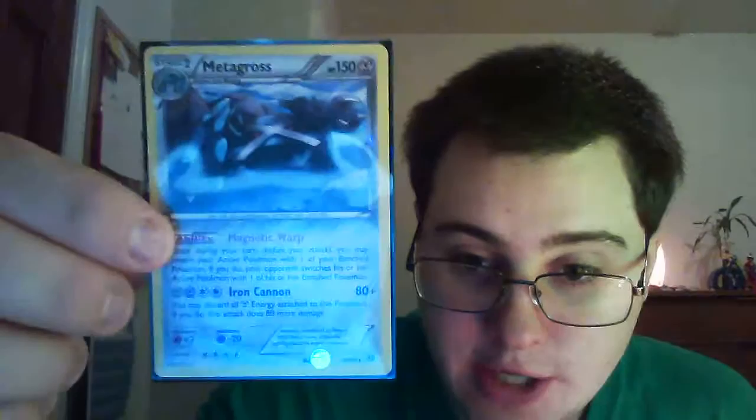So to start out, the Metagross that comes in the deck — here it is — 150 HP, and a pretty sweet ability, Magnetic Warp. This ability allows you to take any Pokemon on the bench and switch it with your active Pokemon. Metagross doesn't even have to be active to use this ability; all you have to do is have him on the bench. His attack is Iron Cannon, which is a base power of 80. Costs two steel, two colorless. You can discard all the metal energy you have on it, and it does another 80 damage — potentially 160 damage — and if you're hitting a fairy deck, you can do double that. So you only run a few steel in the deck; the water types do back you up pretty nicely.